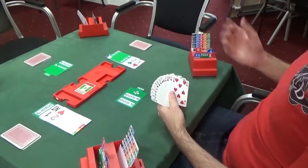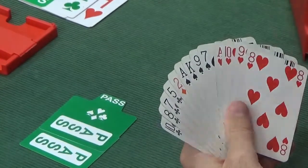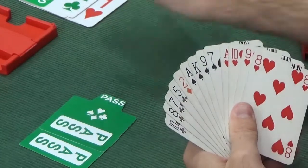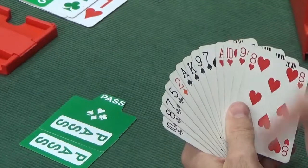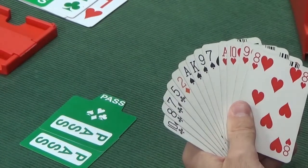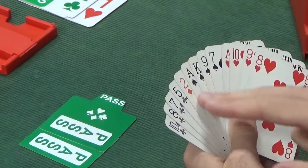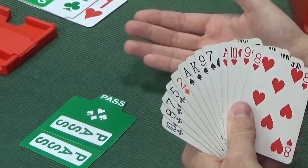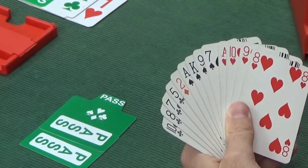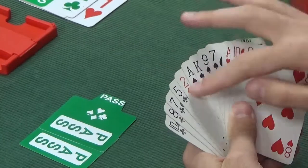Leading against two hearts — everyone passed it out. West has two standout choices: a singleton diamond hoping partner wins and returns one so we can trump, or leading top of a sequence. Leading a club when they were bid isn't attractive, and leading a trump when holding the ace isn't ideal — we want to kill one of their cards with it. Both the singleton and the ace-king are very attractive leads against a trump contract, but ace from ace-king just edges it because you get to see the dummy and decide whether to continue or switch.